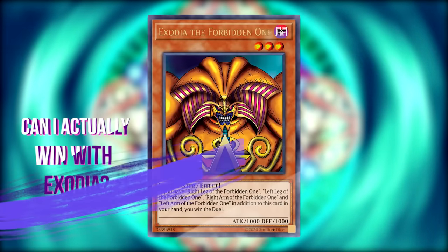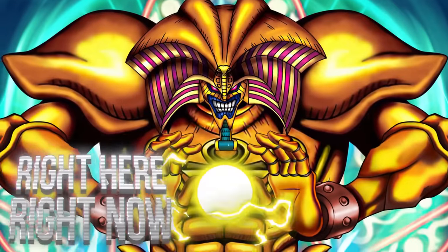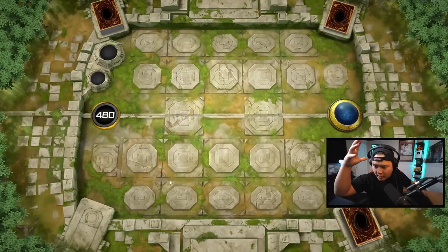Anyways, I won't waste any more time. Without further ado, let's hop into Master Duel and let's see if I can rank up with Exodia right here, right now. Let's begin. Win streak in current ranked: 8. After one more win — Platinum Tier 1. Exodia obliterate.